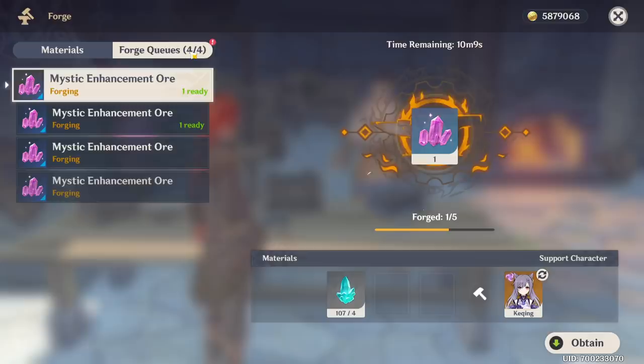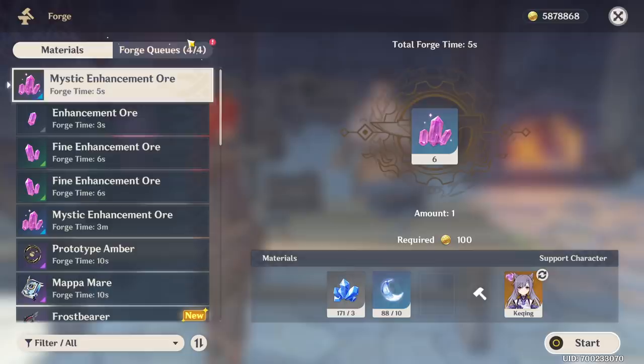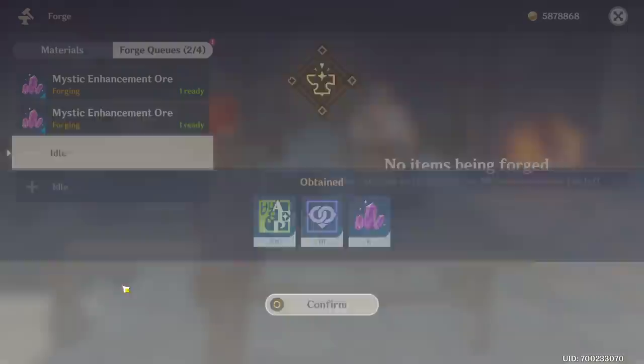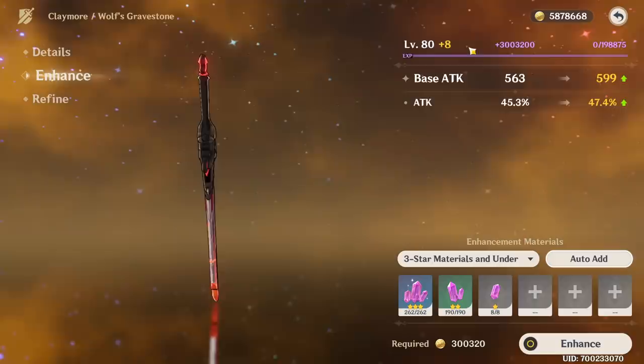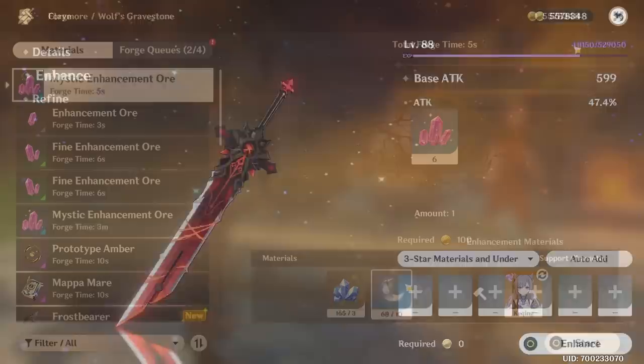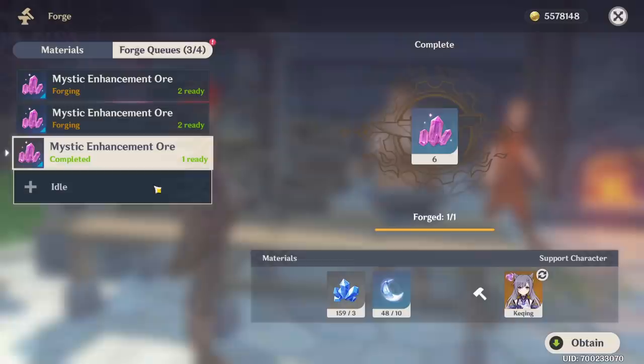I guess it could just be because of the Hu Tao hype and everyone wants a spear for her. These free ones take so long. I don't even want to show myself making these Mystic with resin. But I have enough gold — six million. I have enough character XP books for like two characters. My artifacts are okay for now, so I don't really know what else to spend my resin on anyway. It seems like a waste because you can just farm the green stones and make these. But I'm impatient and I want my weapon at 90. I know for a fact these aren't going to be enough anyway.